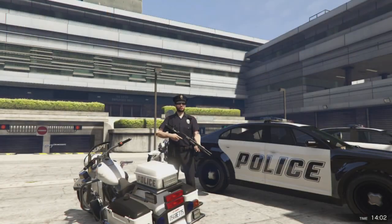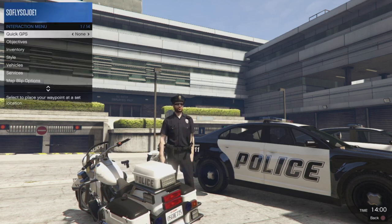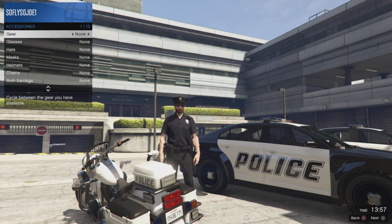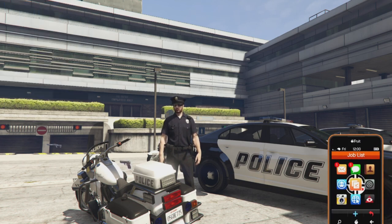In order to bring the cop outfit into free mode, you guys need to open up the interaction menu and go to Style, then go to Accessories, then go to Gear, and then press left on the D-pad to switch it to LCD earpiece. Now open up your phone and then go and quit the job.